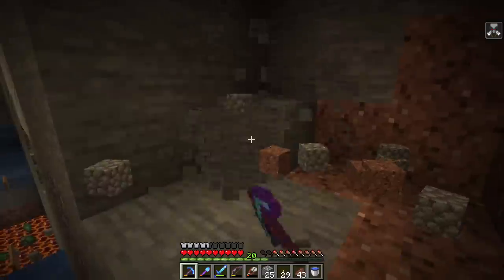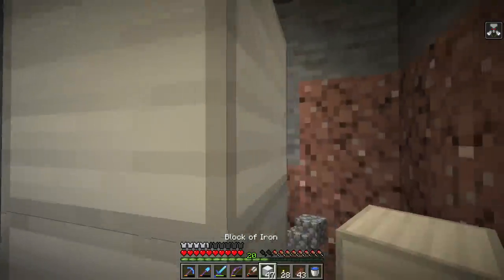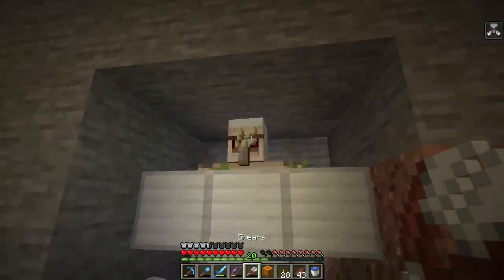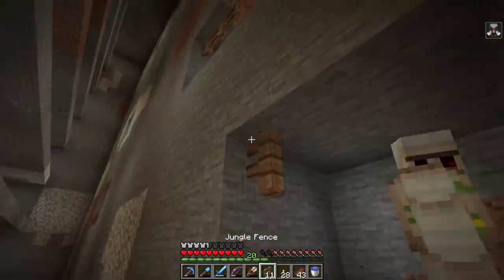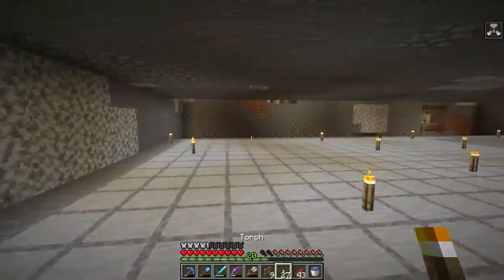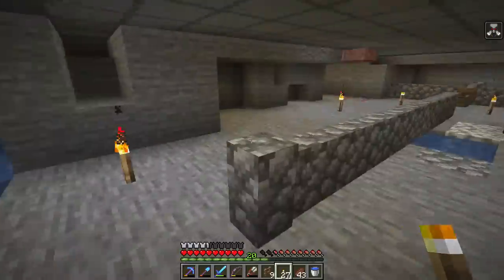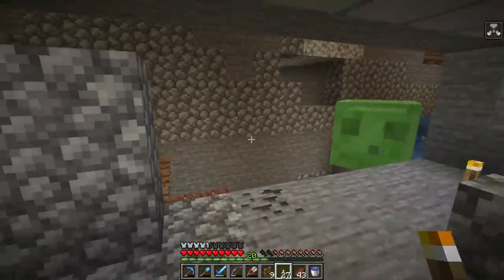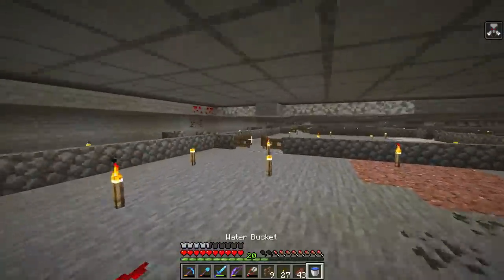There's a giant elephant in the room — actually on the surface. We built this slime farm almost directly under the mob farm. Technically the mob cap is going to be split between this slime farm and our mob farm, which isn't ideal in terms of rates, but it should be okay. I think it'll be fine.